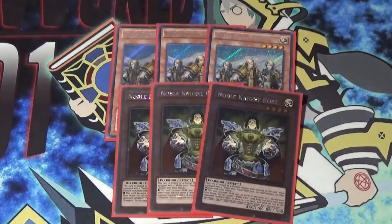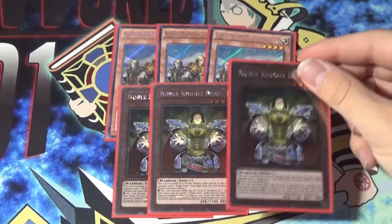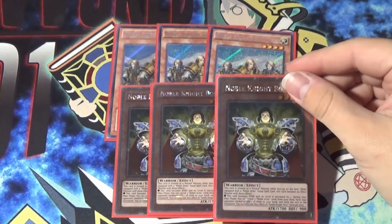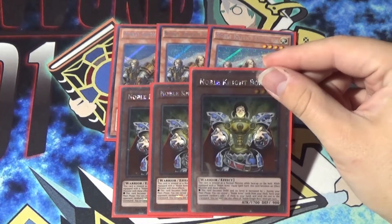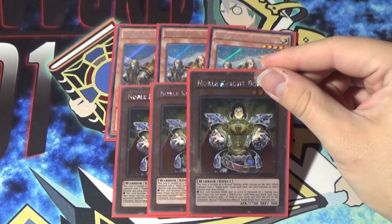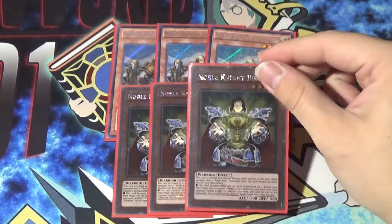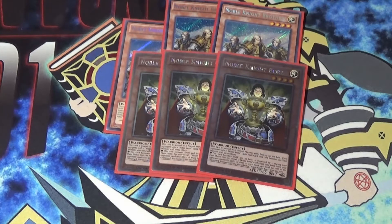After that, I'm playing triple Boars. Boars is really good. He's a normal monster when on board, but when he gets equipped with an equip spell, he gains a level, becomes dark, and gets an effect: you can reveal three Noble Arms cards from your deck, have your opponent randomly choose one to add to your hand, and send the rest to the graveyard. You can only use this effect once per turn. So Boars is pretty good — easily one of the better ones.